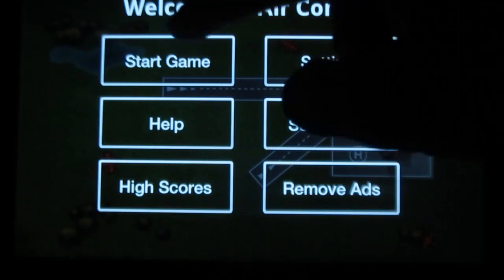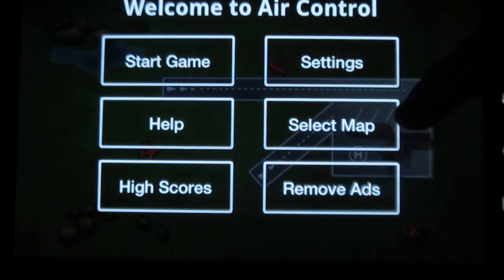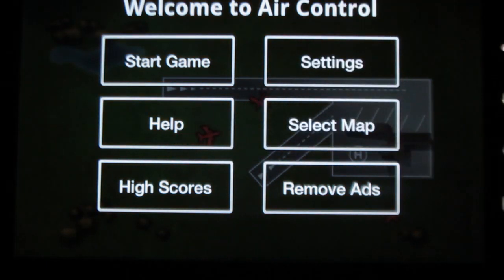Various options are given such as start game, settings, help, select map, high scores and remove apps. Now let me show you each of these.